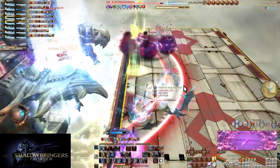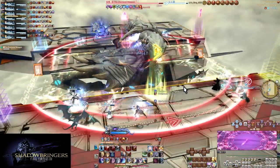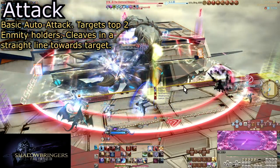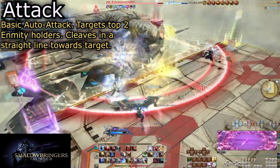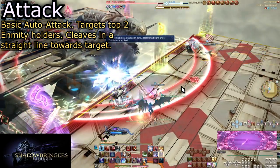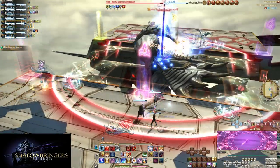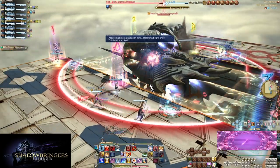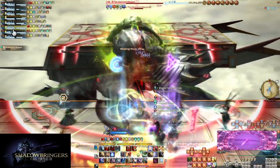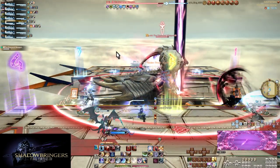Be sure your entire light party is on the ball with swapping places every time it's needed. Soon after Diamond Rain, the boss will begin to auto attack the top two enmity targets — this does not necessarily mean tanks. For this reason, both tanks should keep enmity stance on for the entire phase. These are thin beams that also cleave people in the path of the laser. Be sure the tanks stay a slight bit away from the rest of the group so as not to cleave them.